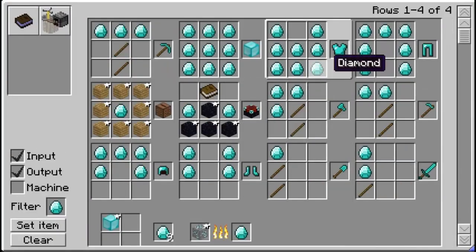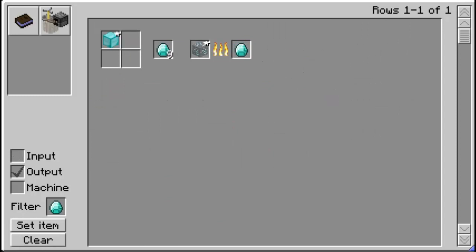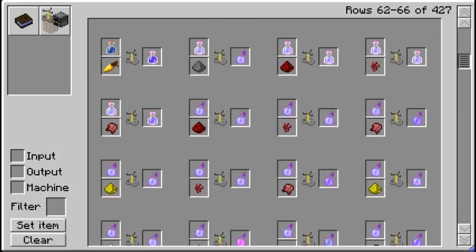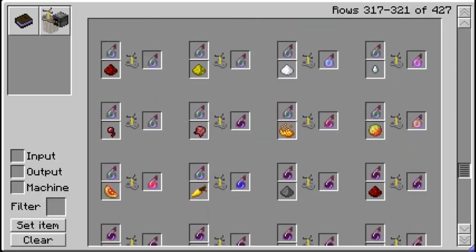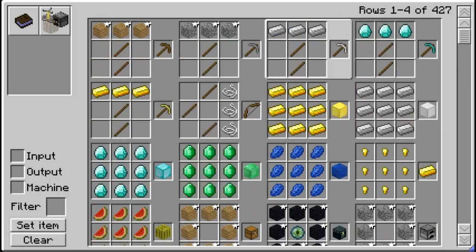It left off where I was with the diamonds, so if you have a previous setting you want to come back to on a server, it will bring that back. Let's go to recipe, filter everything out, clear, and now we're back to the crafting recipes. You can scroll down and see all the alchemy, furnace, and all that good stuff — while you have mods installed you can see how to craft everything.